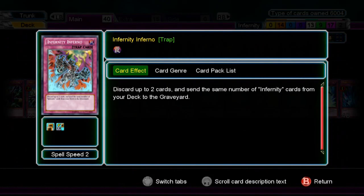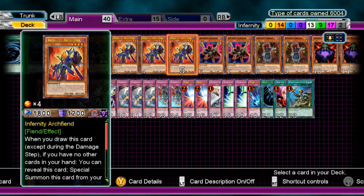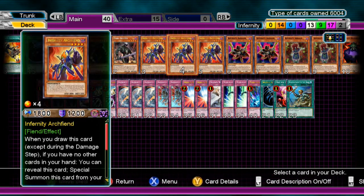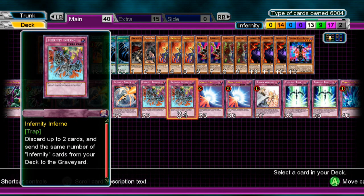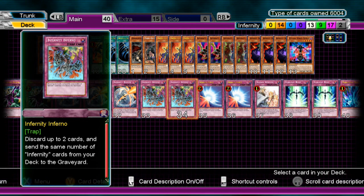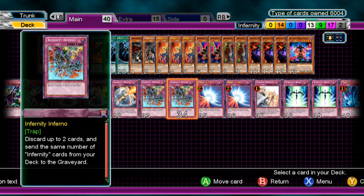Two Infernity Inferno — you discard up to two cards from your hand, and send the same number of Infernity cards from your deck to the graveyard. So if you discard two Avengers, you send two Archfiends from the deck. Infernity Break makes it where you're banishing stuff, but Infernity Inferno keeps everything in the grave and still liable to play. Pretty good. Also keep in mind Infernities were a lot better when Monster Reborn was a thing, so that might explain some difficulty with the deck.